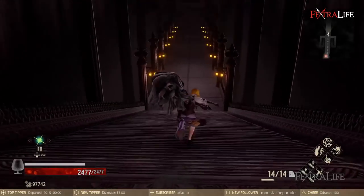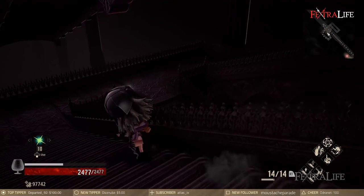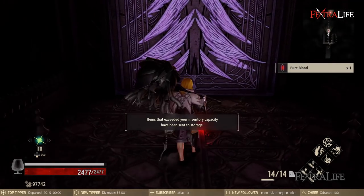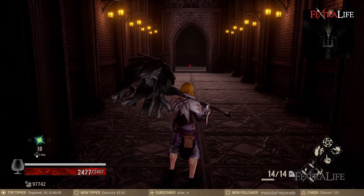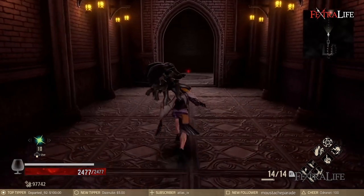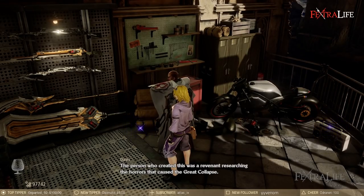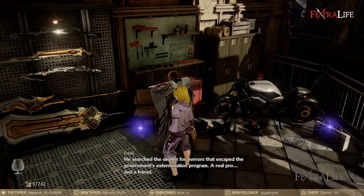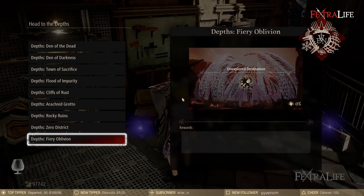If you have the Hellfire Knight DLC installed, after you fight Mito, go through his room and down the stairs. Underneath the stairs you'll find a door, and through that door you'll find a map to the Depths — Fire and Oblivion, which is the new area — and you'll also find a new Blood Code. Once you have that map, head back to home base, talk to Davis, and you'll be able to enter that depth, where you'll find a new area to explore, a couple of new Blood Codes, and also the Hellfire Knight.